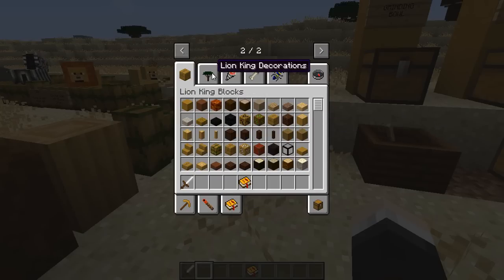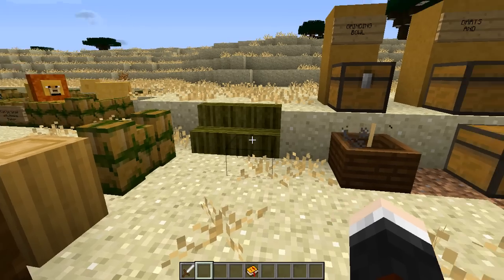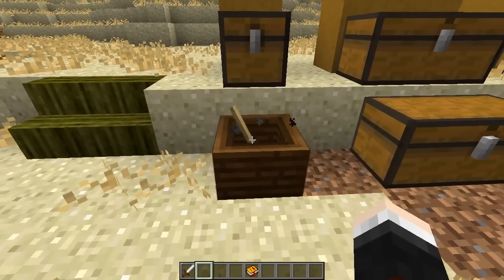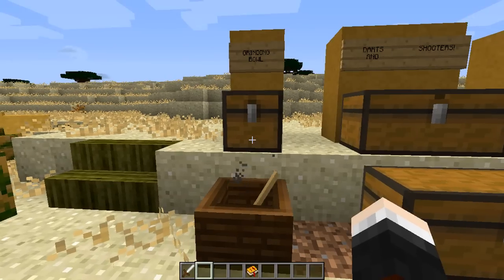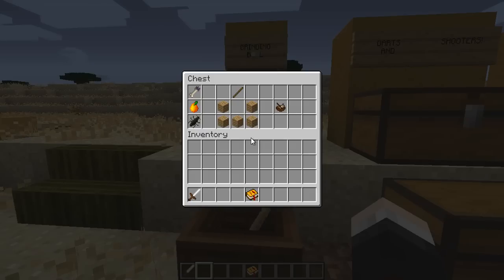I'm going to focus on important mobs, important materials, and how to get started in this mod. This brings me to the grinding bowl. The mod page suggests this is the first thing you create when you get into a world as it helps you make lots of simple weapons, materials, and food. To make it you need five wooden planks - any kind - and a stick, and this will create your grinding bowl.